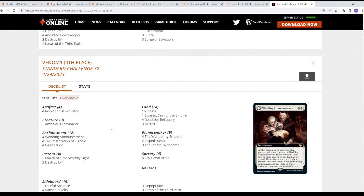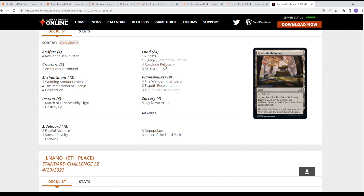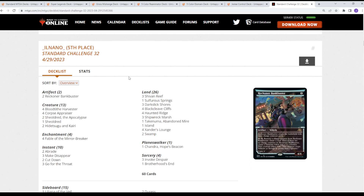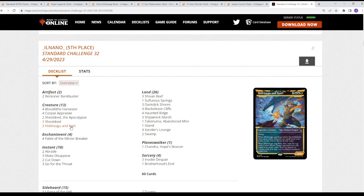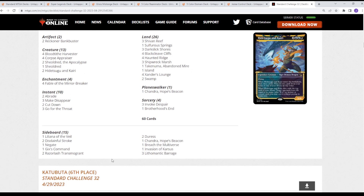Another Boros version of the deck. Strict Mono White but with the Wedding Announcement token version — the more midrange-style version. These decks usually oscillate between the number of Field of Ruin-style effects. We see Roadside Reliquary and Myrex paired in this version. We also see a Grixis version just value-casting Hidetsugu and Kairi — no combo element, just a 5-mana card that when it dies can get some potential value and reach. New Sheoldred also featured.